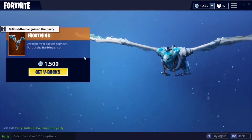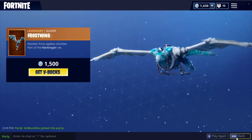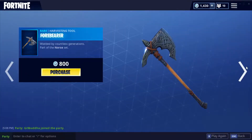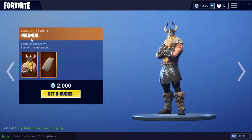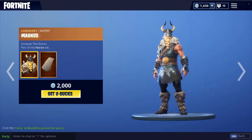Oh yo, there's Buddha — in the middle of recording, buddy. Alright, anyway, there's the Frost Wing drop, and then we also have the Forebearer and the Magnus, I can say his name, with the amazing cape, part of the North set.